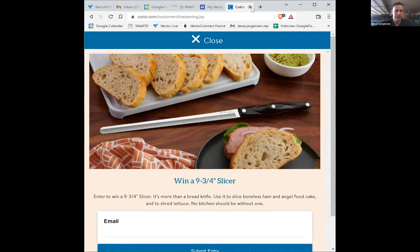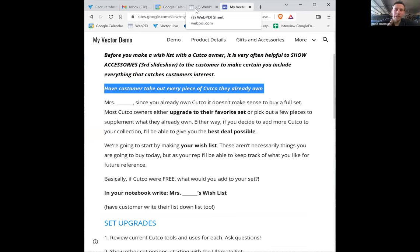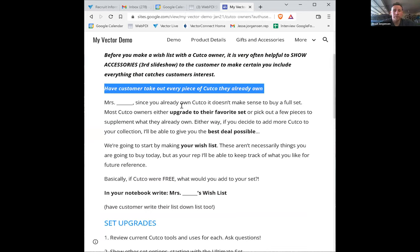So I'm having them take a picture of everything they own, and then I say, 'Mrs. Jones, since you already own Cutco, it usually doesn't make sense to buy a full set.' I say 'usually' because I have sold a full galley set to someone who already owns an ultimate set — I put the galley in the trailer. Zach Young sold a brand new homemaker to someone who owns a galley because they liked the extra pieces, and the customer decided to give the galley set to their kids.